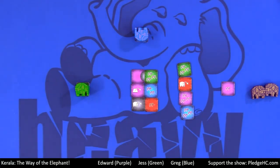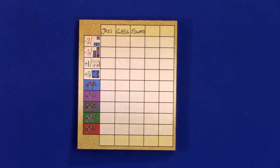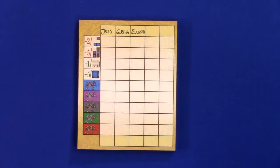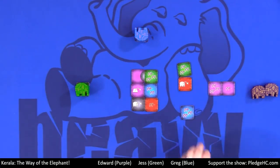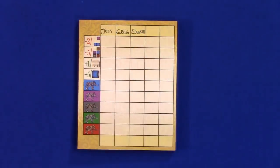Let me bring up the other camera for the score pad. So you're going to be placing tiles into groups, and your highest scoring group counts the number of elephants in that group. For instance, if I place something like this, I have one group of purple worth four points. I would also have a group of blue with three points, and so on. That's pretty simple for those five pieces of scoring.